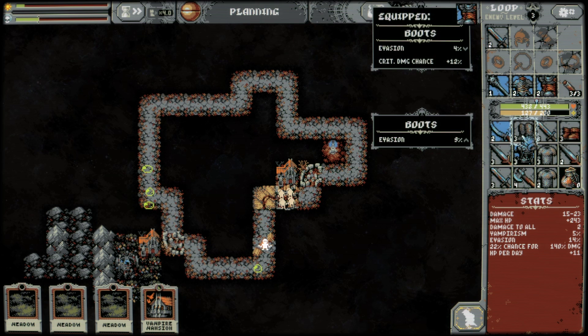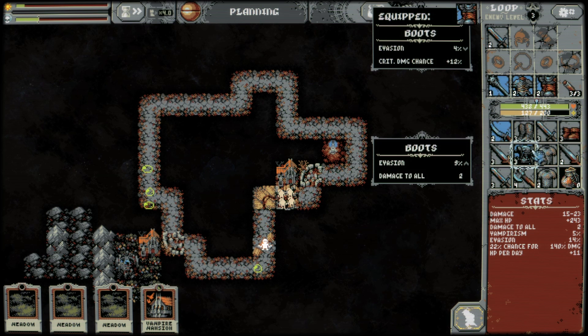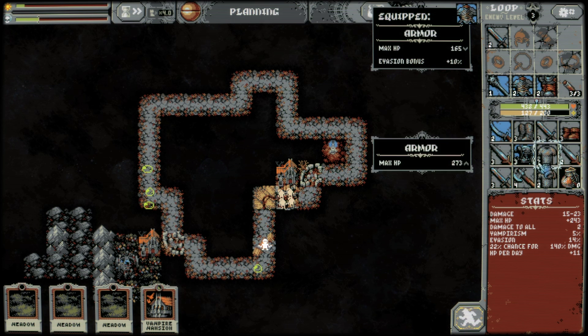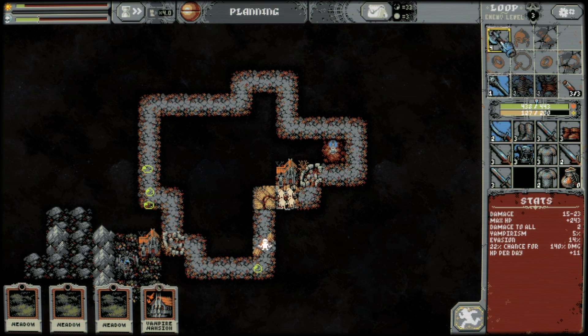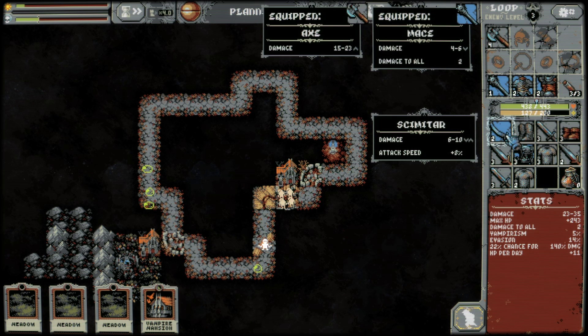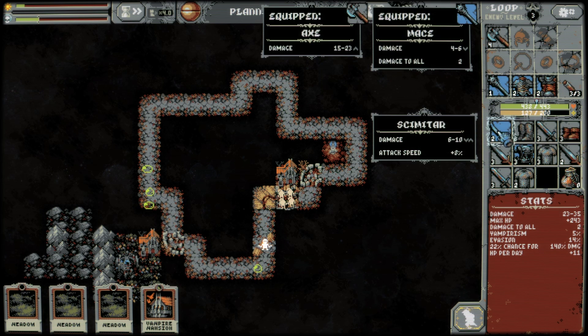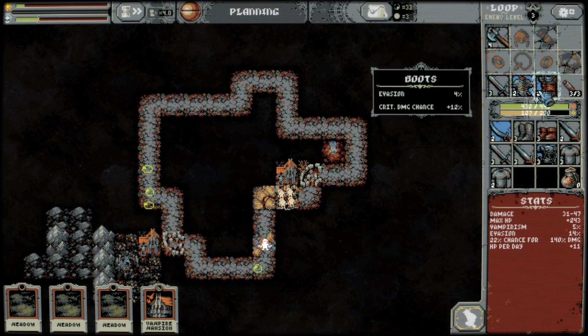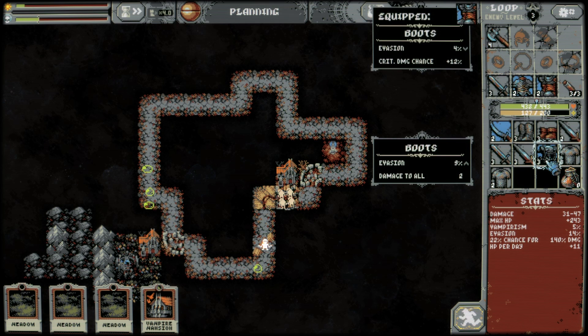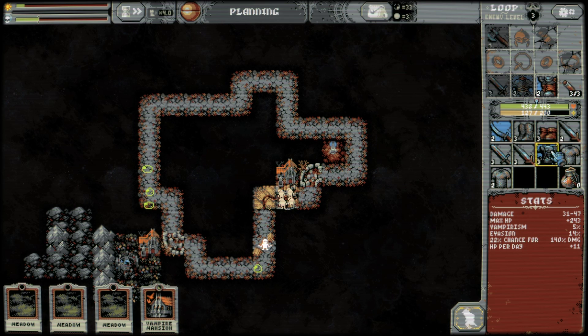New stuff. Technically more evasion — nine percent seems to be the best at the moment. Level four axe seems to be my best normal weapon. 12 to 18 is my best normal thing. Attack speed might be important enough — nah, this is like double the damage on the low rolls. This is more evasion, gives us damage to all. It's not terrible — I think we take it.